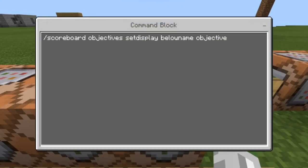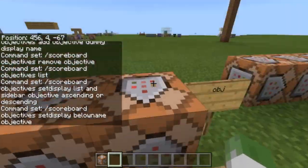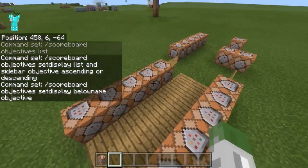Then there's 'scoreboard objectives setdisplay belowname [objective]'. This is something a bit different — you could do 'scoreboard objectives setdisplay belowname timer', so basically everyone in the timer objective will have the actual timer value displayed below their player name in-game, showing how many points they have. Something like that would be used for a leveling system, kill counts, timers, or death counters.